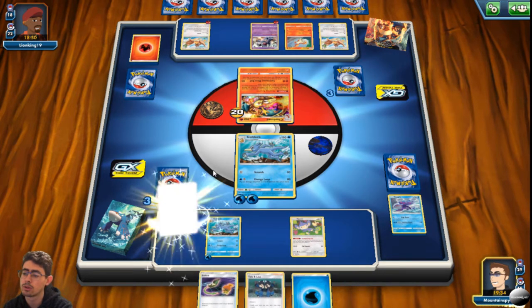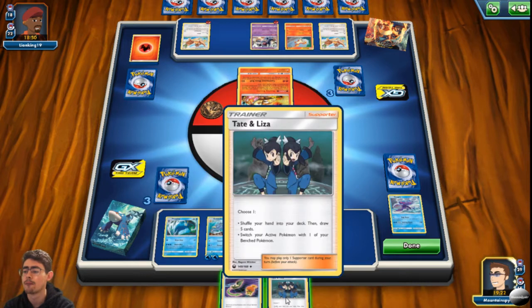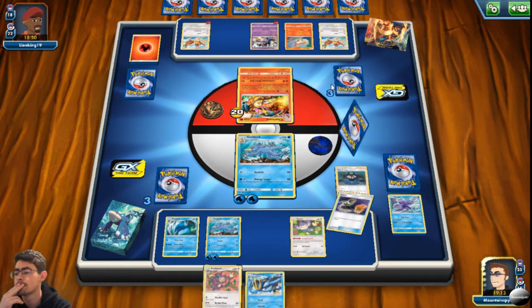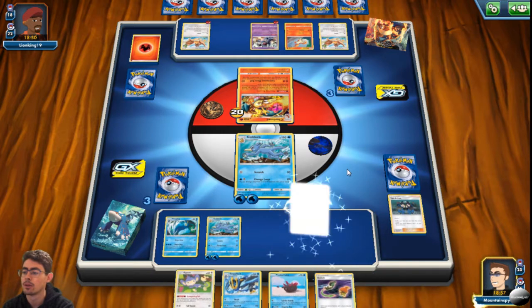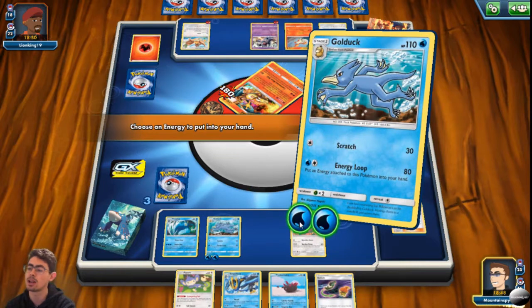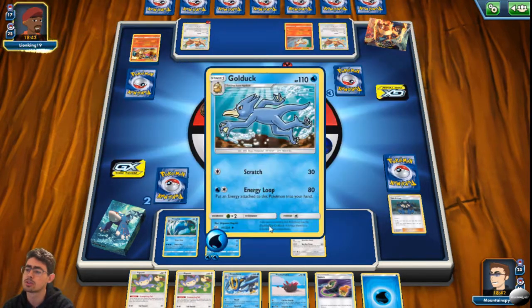I wish I had searched for the Empoleon. Let's use Tate and Liza just for draw. I might risk the draw mechanic — if I can get that Empoleon out, that'll be crazy good. I'd rather get a fresh hand. That is a fantastic draw. Do I actually want to evolve him? There's no reason not to. Let's go for the energy loop — get rid of Charizard. I'm recycling this energy back into my hand, which I can now put onto the Empoleon, and then use Recall.